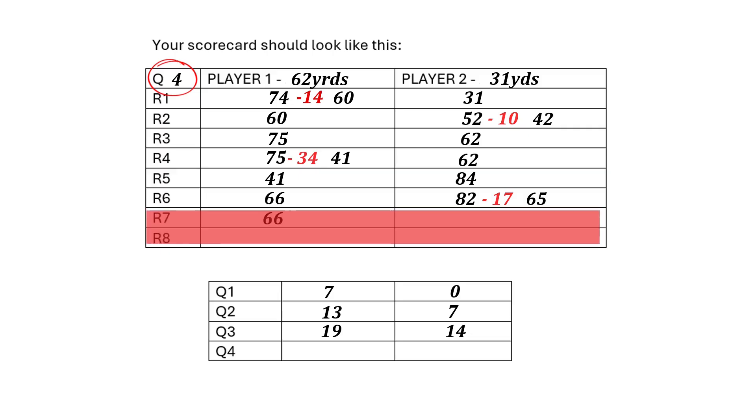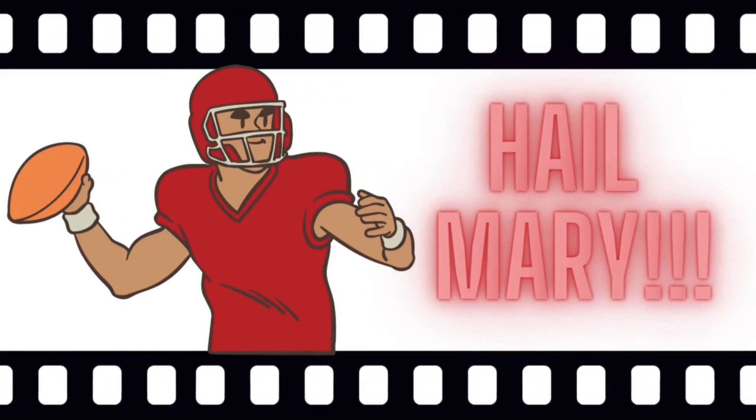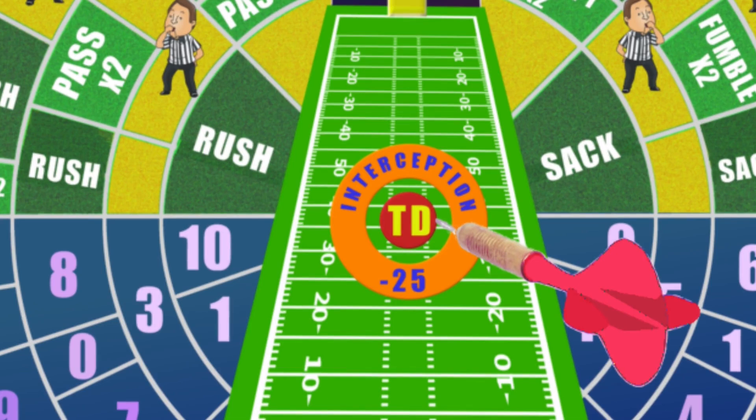In the last two rounds of the second and fourth quarters, players can opt to go for a hail mary play. To achieve this, hit the pass section with one of your first two darts and the center ball to achieve the hail mary touchdown. But be careful — if you hit the interception ring instead, you'll lose 25 yards.